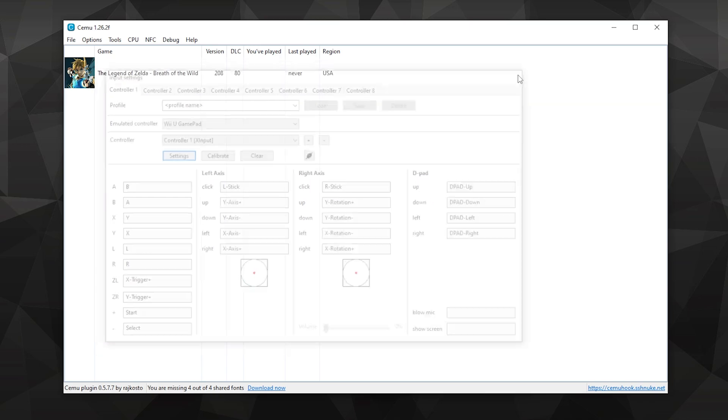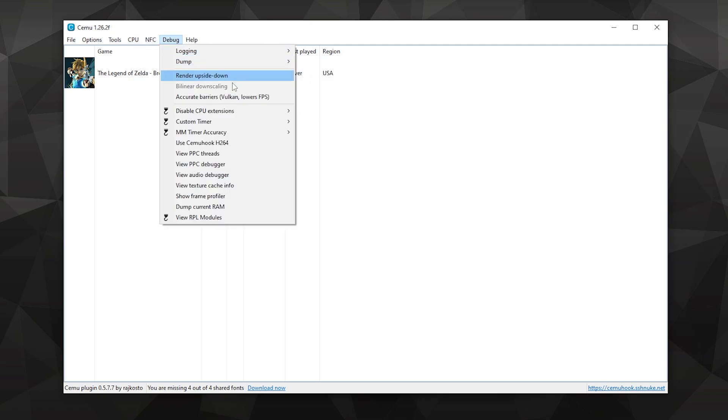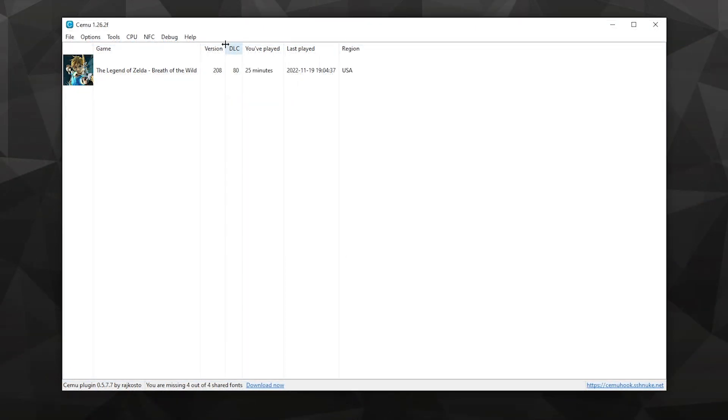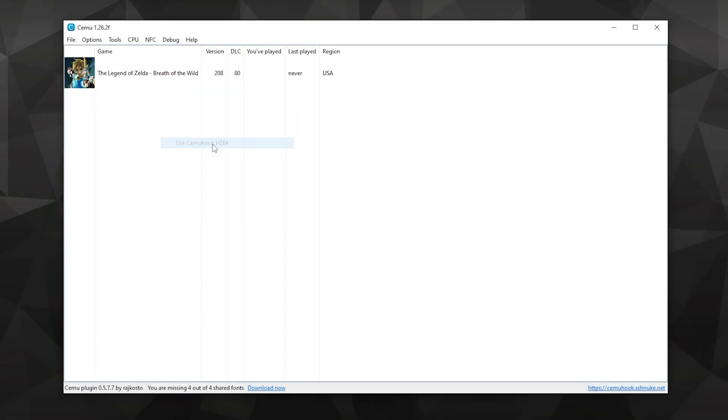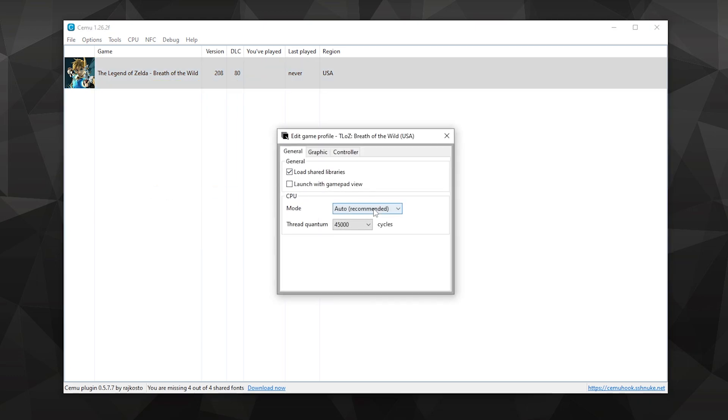Now let's go over some miscellaneous settings. On the CPU tab, affinity should be set to all logical cores. We will touch on NFC in just a sec. On the debug tab, selecting accurate barriers will fix some occasional shadow flickering, but disabling this will actually increase your performance by 10+ FPS. Be sure that both timers are set to default, and then use Cemu Hook. Now right-click on Breath of the Wild and click Edit Game Profile. Be sure to select the CPU mode as Multi-Core Recompiler, and thread quantum at 45,000 cycles. On the graphics tab, be sure this is set to true.